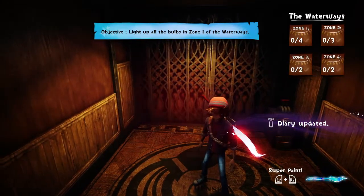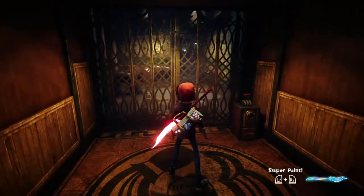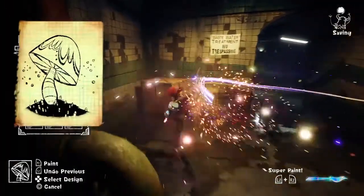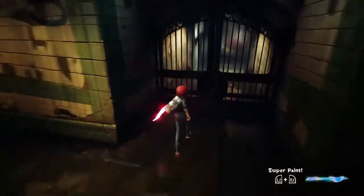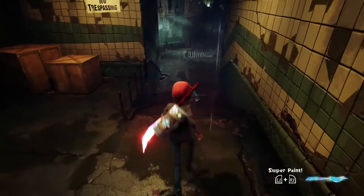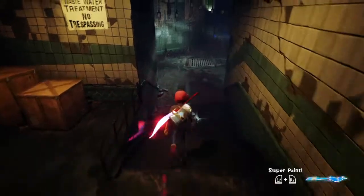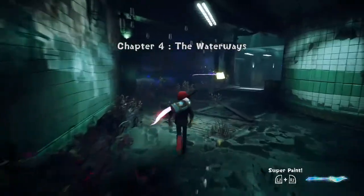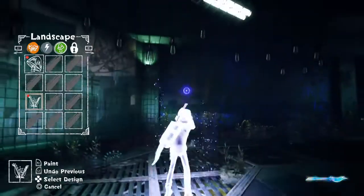That must have been rough for Beatrice — I guess I forget how lucky I am with my own parents. Wow, there are four zones in the waterway. We've got a lot of work to do. Hey, our first landscape! It's a mushroom. Main goal is to find all the necessary landscapes.